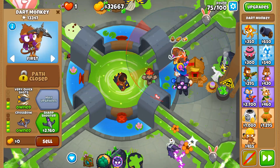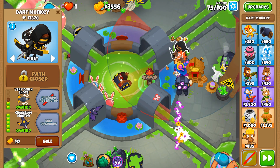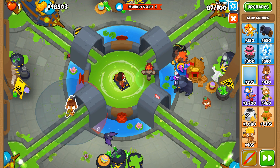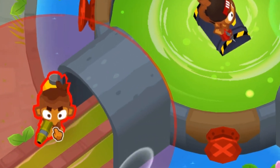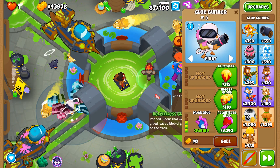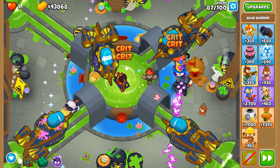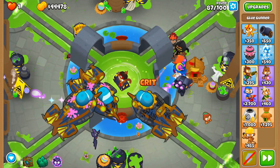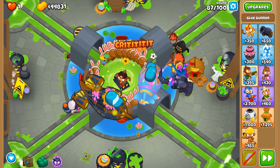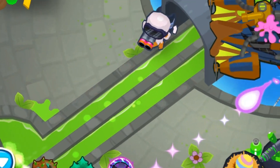Your next purchase is going to be the crossbow master, as soon as you have the money, round 75. Now by round 86, it's a pretty good idea to turn off auto start, because on round 87 we had a really, really close call and you'll see what I mean. We need a glue gunner exactly as shown, in the exact spot shown. Get it up to 0-1-3, Moab glue. Just as we're popping balloons and feeling good about ourselves, a pink balloon almost sneaks past the exit, but it gets sniped at the very last second by our arcane spike.